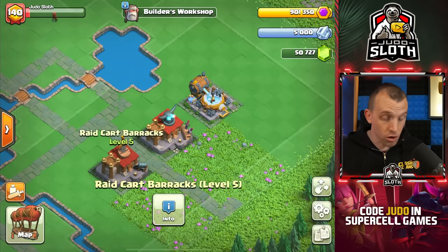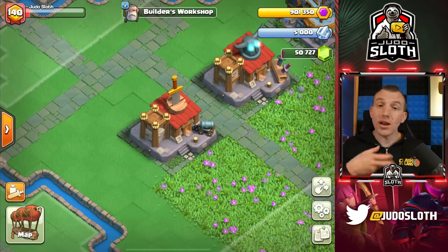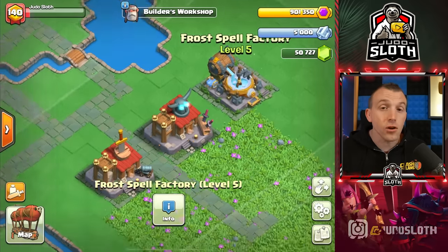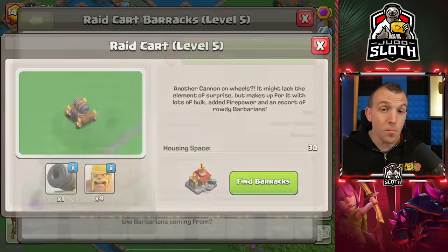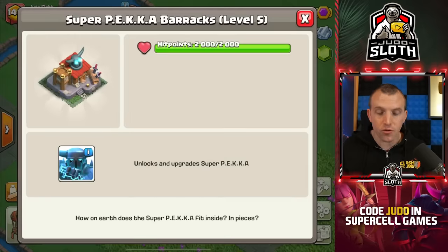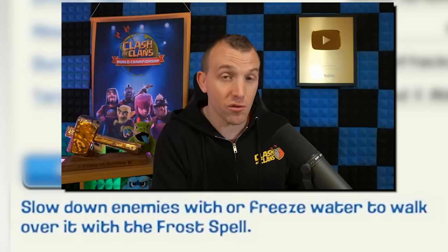With regards to Builders Workshop, you unlock this at Capital Hall Level 5. Balloon Lagoon unlocks at Capital Hall Level 4. When your clan first arrives you will be able to repair the runes of the Raid Cart Barracks, the Super Pekka Barracks, and the Frost Spell Factory. You can level these up, which levels up the troop or spell within. The Raid Cart Barracks is essentially a group of the siege cart, cannon cart from the Builder Base, and four barbarians. The Super Pekka is just the Super Pekka from the Builder Base. I'm not going into great depth on a lot of these troops — the frost spell I already showed in the last attack.